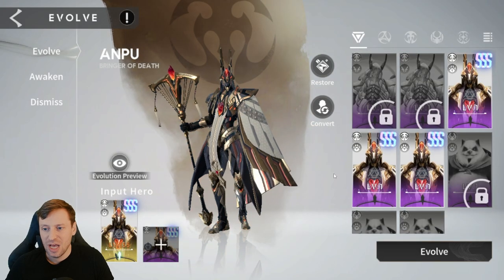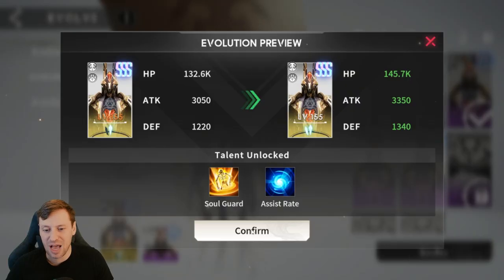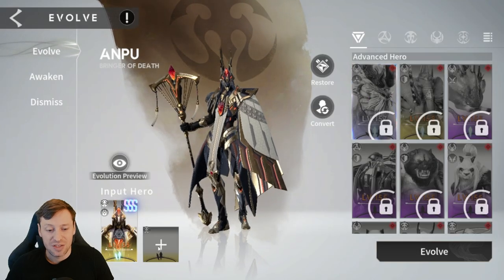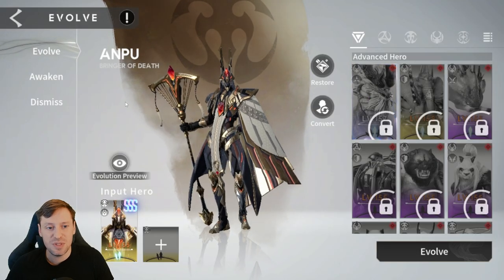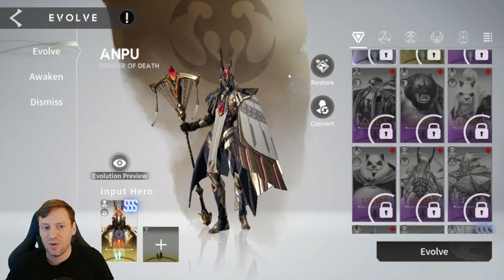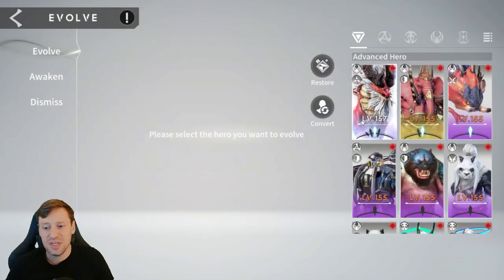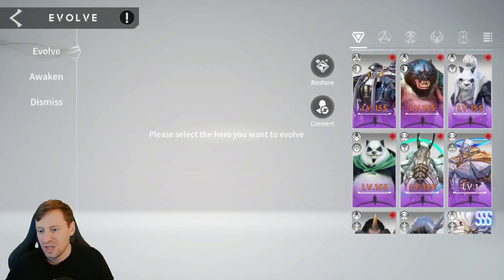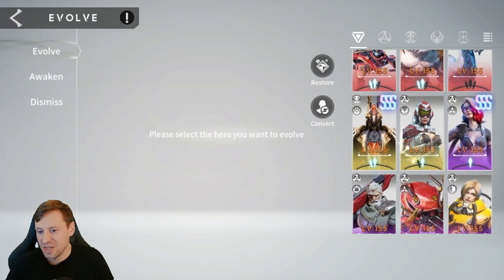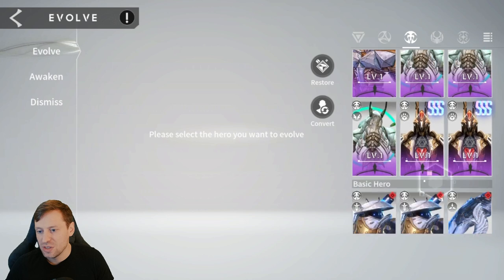Let's do Anpu so you can see it and get a better understanding. This guy is going to be an absolute beast and a hard carry. For the next step we need a two-star hero of the same faction. It looks like we don't actually have anyone, so we go back to the Demis faction — click evolve, and we locate Anpu, who is part of this faction.